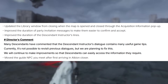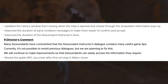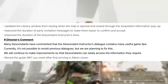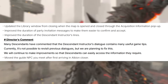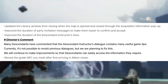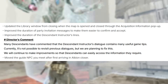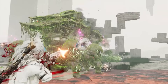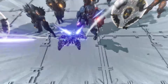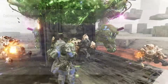Updated the library window from closing when the map is opened and closed through the acquisition information pop-up. Improved the duration of party invitation messages to make them easier to confirm and accept. Improved the duration of the Descendant Instructor's lines — many descendants have noted these dialogues contain useful game tips. It's not currently possible to revisit previous dialogues, but a fix is planned. Also moved the guide NPC you meet after first arriving in Albion closer, which is actually a nice small fix for new players.